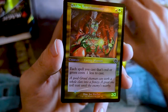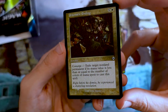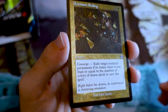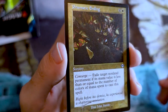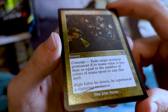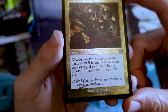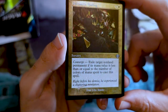And then a foil Goblin Anarchomancer. Next we get our foil etched common or uncommon — here is Prismatic Ending. I think the foil etching comes out a little better on this one in terms of how it looks on camera. In person it's more apparent. You can see how it has that texture, especially near the wizard symbol down at the bottom. It just looks a little different than a normal foil — it makes it feel super premium.